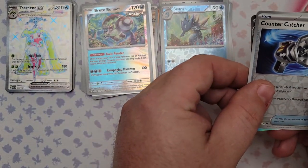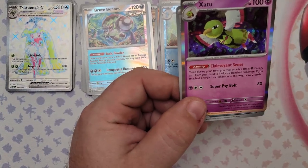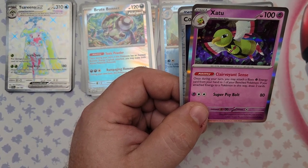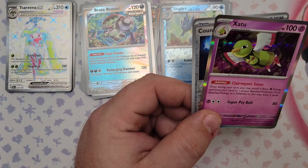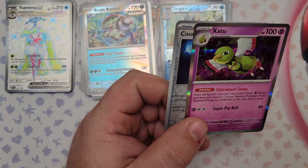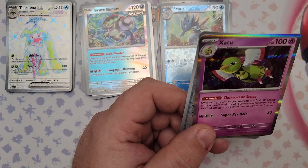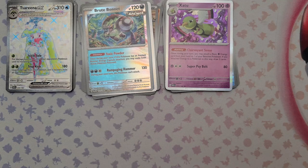Xatu has the Clairvoyance ability — once during your turn you may attach a Basic Psychic Energy from your hand to one of your bench Pokemon, and if you do, draw two cards. That is so crazy! You just attach an extra energy per turn and draw two cards for that simple action. I can see Xatu being a great bench-warmer for a psychic deck. I'm definitely going to try some things with psychic Pokemon in this set.